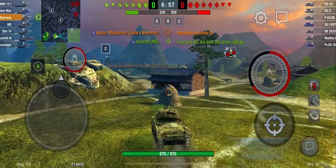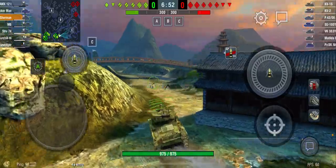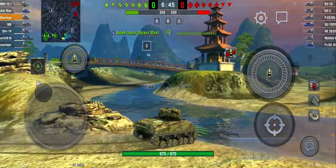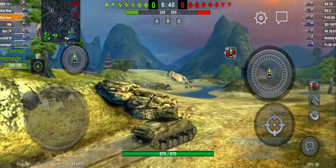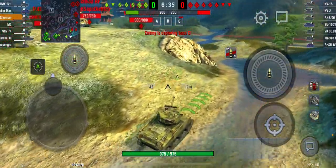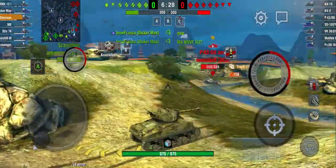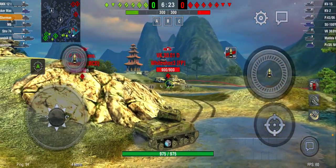On this map here I'm probably going to push up onto this hill right here, do a little bit of spotting, use my gun depression, and hopefully hit some of these tanks from above without getting shot. I'm going to go to base C — or possibly go to my right. I do not want the KV-2 sitting at base B to see me drive up onto the hill and hit me in the side with some HE. I'm going to push up to this hill and see if I can do a little bit of spotting.